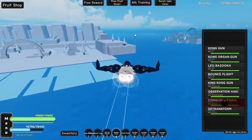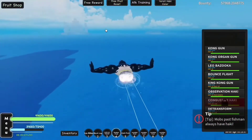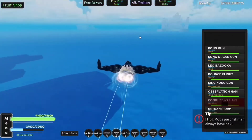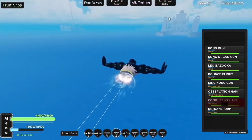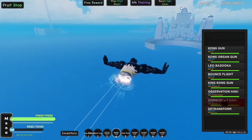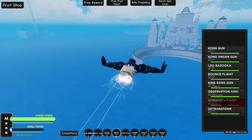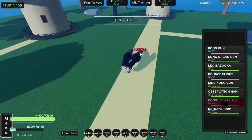Bounce Flight is one of my favorite ways to travel, apart from the fact that it drains so much of your stamina. If you plan to use Gear 4 and want to use Bounce Flight all the time, have a lot of stamina - you need to have at least a maxed out stamina stat, because I'm at like 3k stamina. Alright, we finally made it to Luffy Island after a very fun journey.